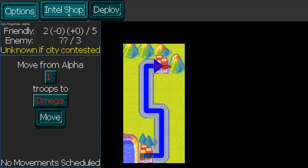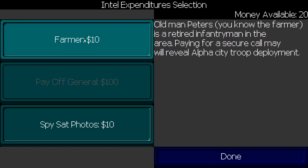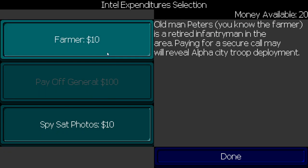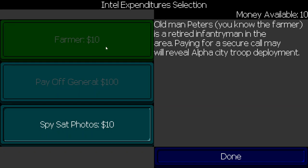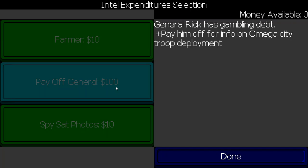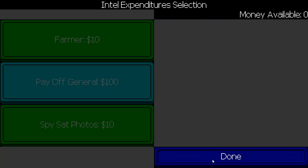We can go to the Intel shop and see the various pieces of intel available for purchase. Here we can get something that will help us in a battle in Alpha City — showing us where the enemy is deploying to. We have $20 for making these purchases. And here, this will give us information about where the enemy troops are on the campaign map. We don't have enough money for this, but we can see that these have been purchased.